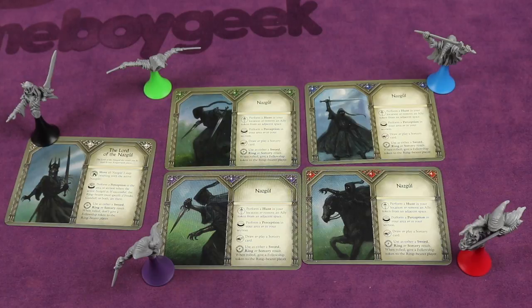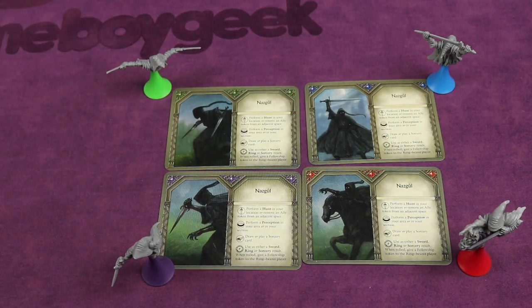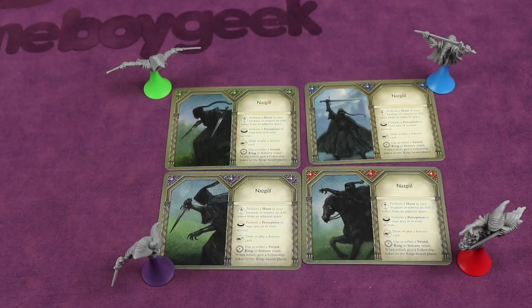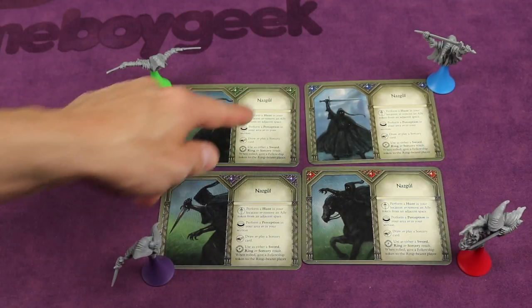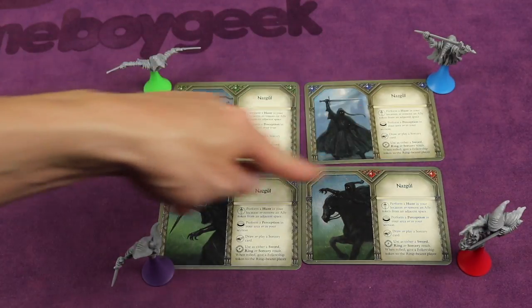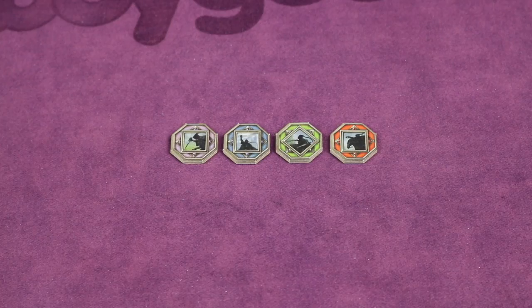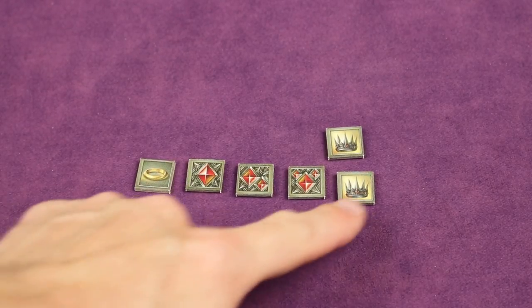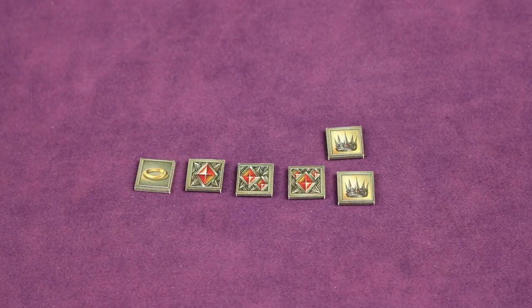The ringwraith players divide up the Nazguls. The Lord of the Nazgul is not used in part one — remove both the figure and card. Regardless of player count on the ringwraith side, all four Nazguls are used. One player moves all four; two players split two and two; three players each get one with the extra going to any player. If a player controls more than one Nazgul, place their cards in clockwise order. Give corresponding Nazgul tokens to each player. Gather all six log tokens and give them to the ringwraith players — we'll go over how to use these later.